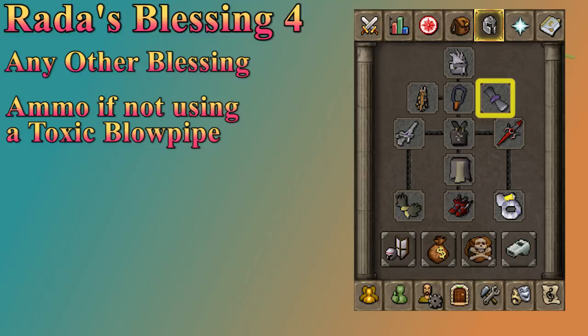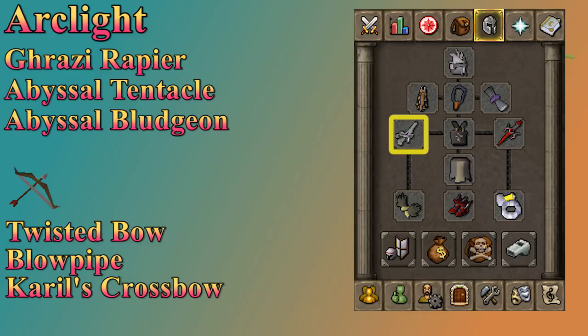In your weapon slot you have a few options. The best melee weapon against any demon is the Arclight, which is fairly easy to obtain compared to other weapons. The Arclight charges are not tradable though, so some players choose to save it for other bosses. The next best option is a Ghrazi Rapier, followed by the Abyssal Tentacle for a cheaper option. The Bludgeon is very popular here since it's only a little bit slower than the Tentacle and it's not a degradable weapon, so it won't eat up your whips.